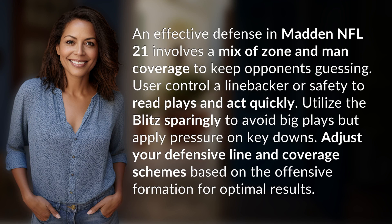An effective defense in Madden NFL 21 involves a mix of zone and man coverage to keep opponents guessing. Use or control a linebacker or safety to read plays and act quickly.